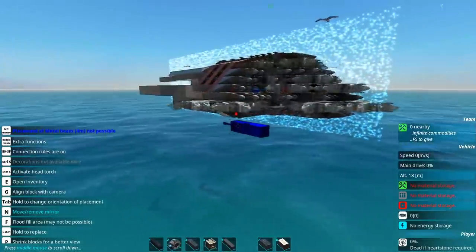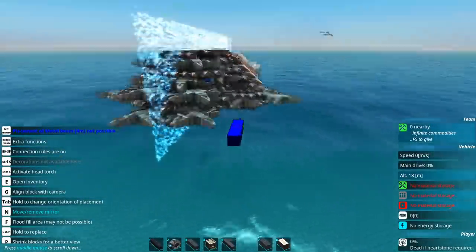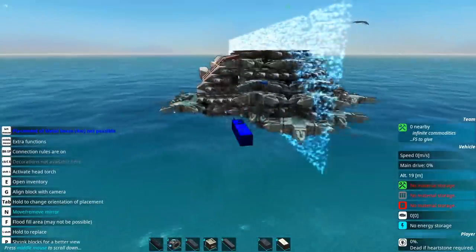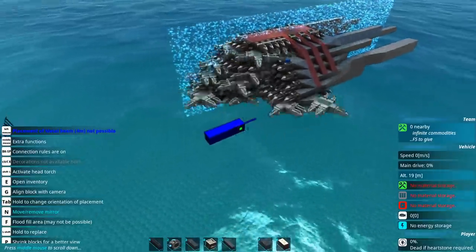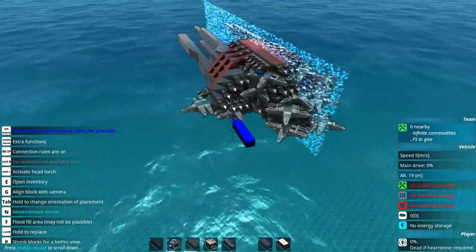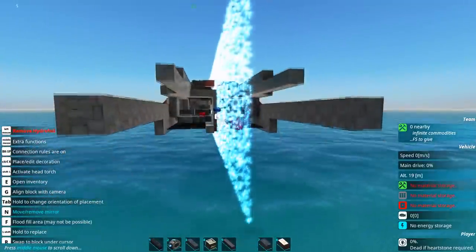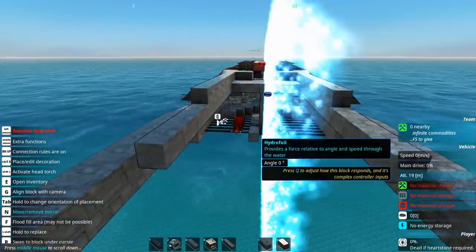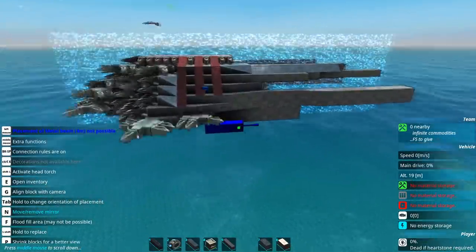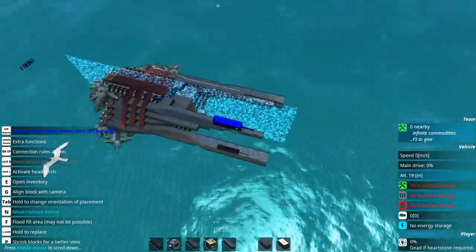So at the cost of a little bit of the blade's surface area, we have super-armed up the bottom and the sides and the core itself, which means the blades are going to be very, very hard to knock off before they hit the target — which, of course, is the whole point of the craft. The hydrofoils are going down; they're actually going to form a kind of bed all the way back, because I think I know a way to make this a lot more balanced in the water.